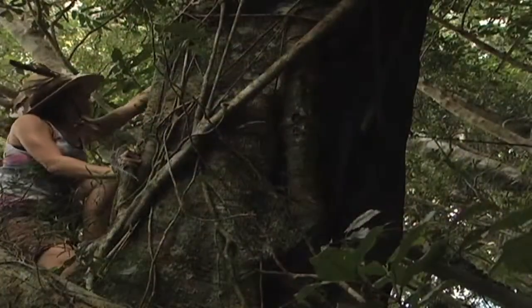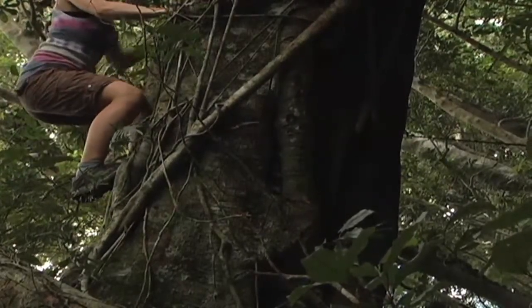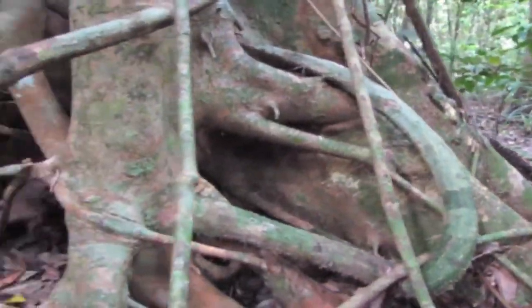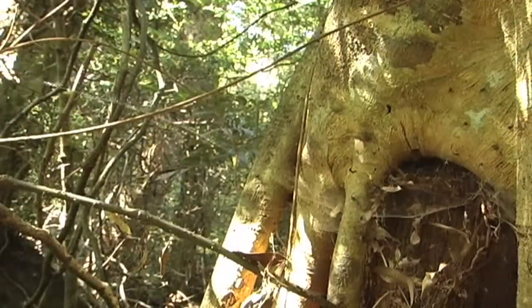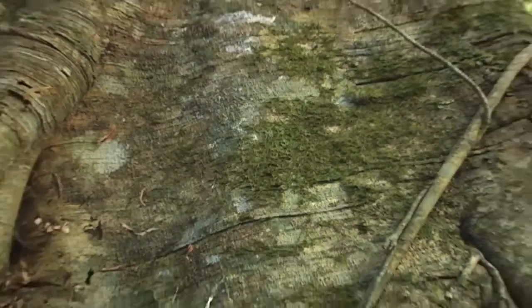You can climb many of these trees. Because of their unique biology, strangler figs play an important role in the rainforest ecosystem. Their complex network of interlocking vines and roots provides a number of nooks and crannies for animals to build their homes in. In addition, their surface serves as an important substrate for many mosses and epiphytes, which are plants that grow on the surface of trees.